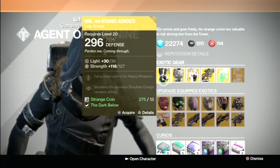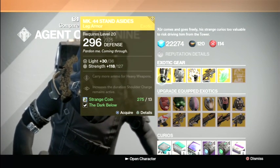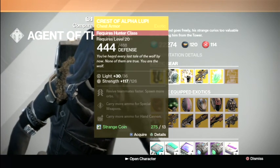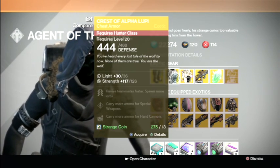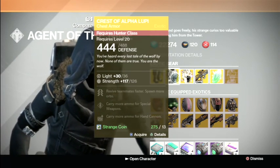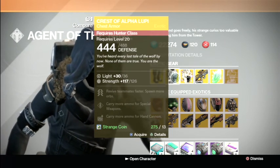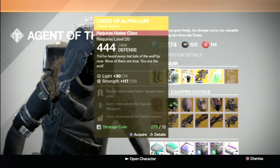If you want to buy them to complete your exotic Titan collection you can, if you have extra Strange Coins like I do. The hunter chest I've heard is really good. I'm not really an expert hunter because I don't really play as one, but it lets you revive faster, spawn more orbs, carry more ammo for special weapons and hand cannons. Those Fate Bringers are really good, so I really recommend this for hunters.